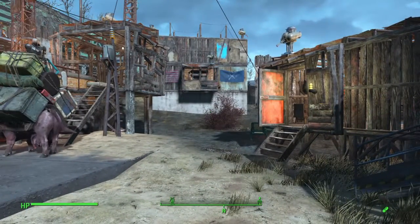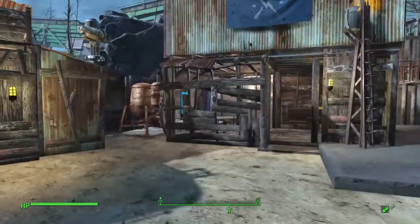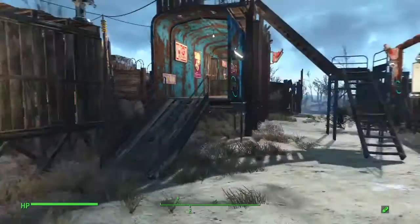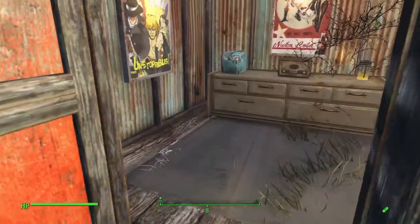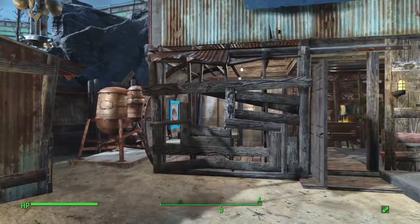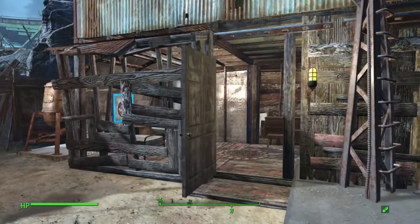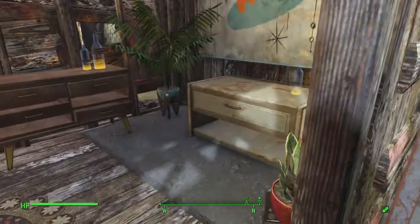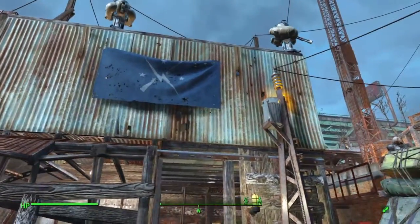I wanted to build kind of a raider-type trading camp, so I went with a bunch of smaller buildings — like that's where they had room for it, so that's where they put it up. There's a little shack here I built with a bed in it. Then this little shack right here was here when you get the settlement — I just glitched in some walls and a door, kind of made a little apartment out of it. Then I put my generator up on top and closed it in to kind of hide it out of the way.